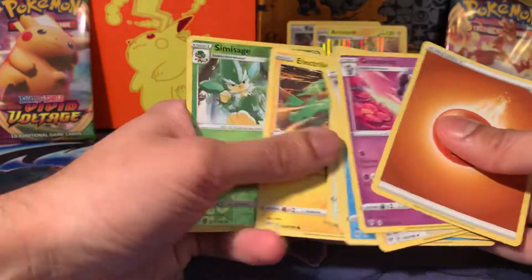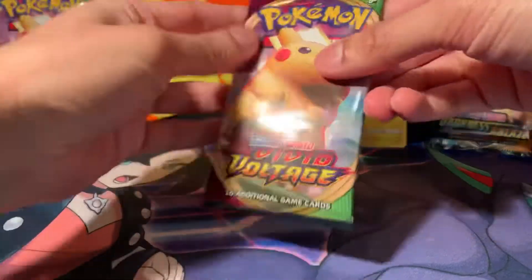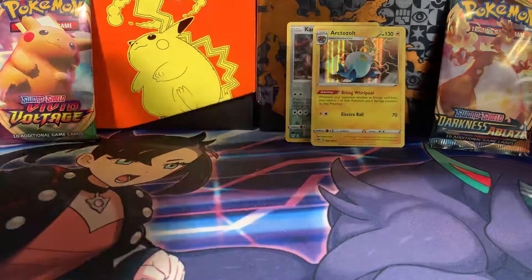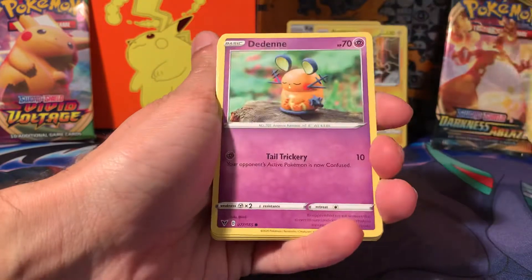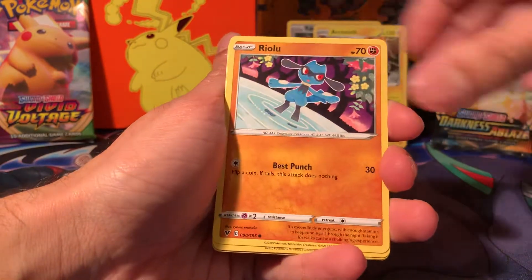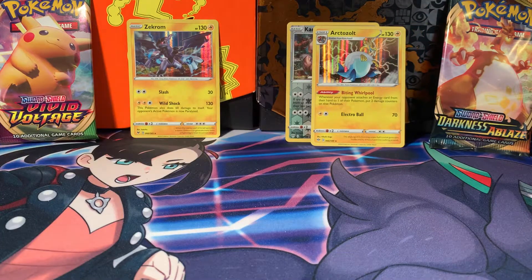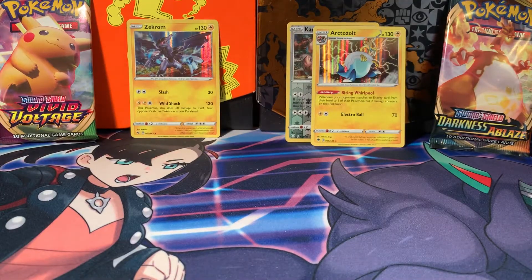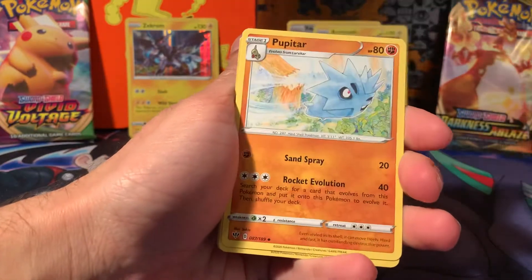That's the rare — Octillery is a rare. Nothing else here. Simisage, let's just move on. Fire energy. We need to beat a holographic here. From Vivid Voltage: Picky Peck, Chewtle, Raiolu, Chimecho, Doduo, and a Zekrom holographic. One point each — two all still, tied. Darkness of Blaze needs something now. This is the last pack for Darkness of Blaze. Last pack magic — we never know. I would love to get that Charizard V Max. Steel energy, Kombasken, Pupitar.